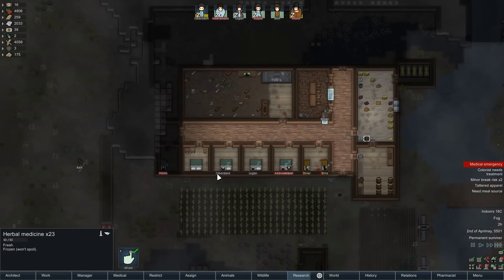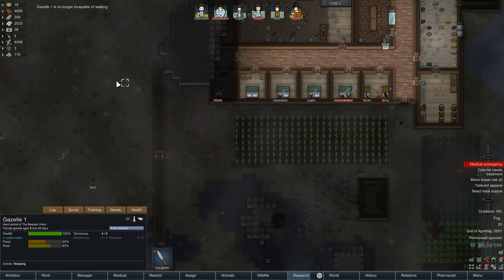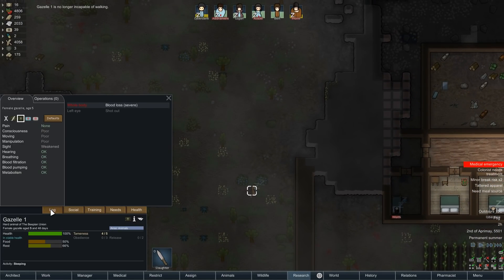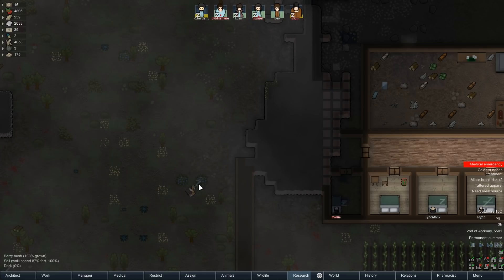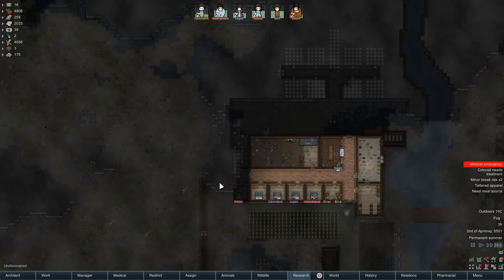Shot out — holy crap, that's terrifying. The gazelle might need a bit of a slaughter. Sorry about that — gazelle's pretty hurt pretty bad, so we're going to make that happen. Really need Worm to get going again on the digging so we can get the rest of our base evened out here.